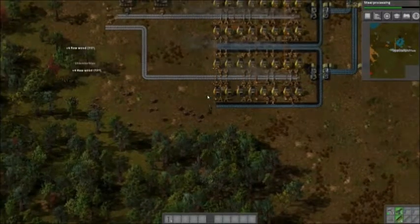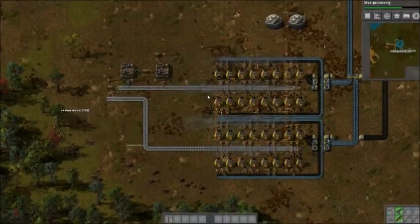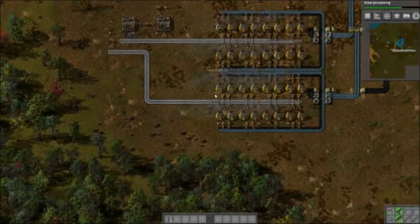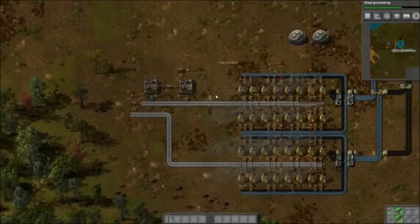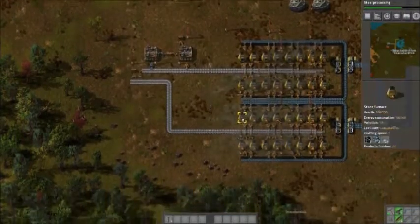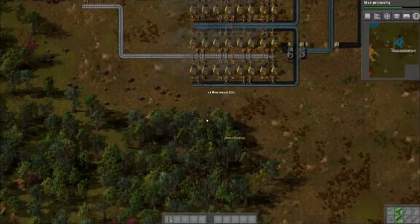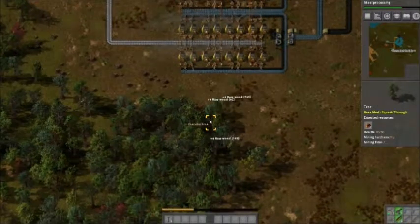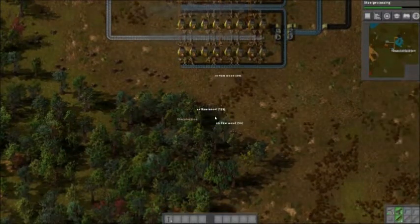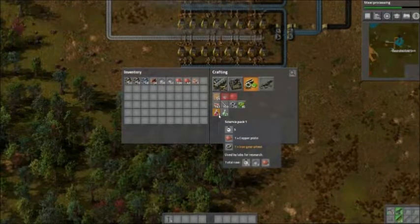Alright, production line is pseudo-complete up to this point. We need to get copper going. We need to clear out some of these trees down here. I have to build another pickaxe. Build some more science packs — some red ones — while you're chopping trees. How many should I build? I can do 75. Build 20.